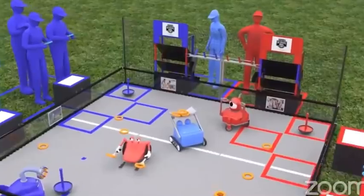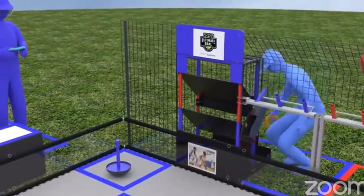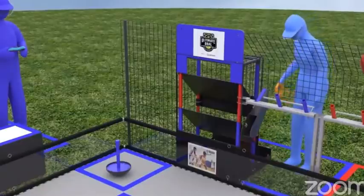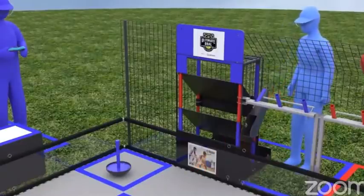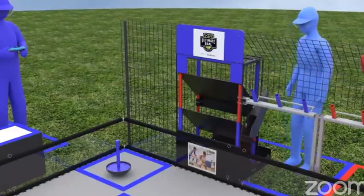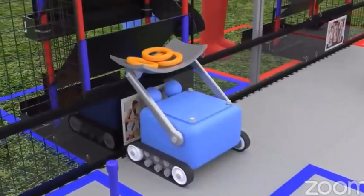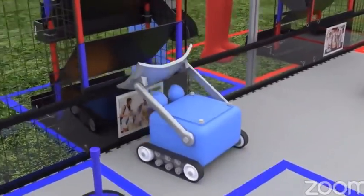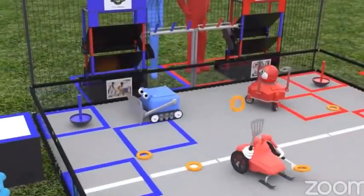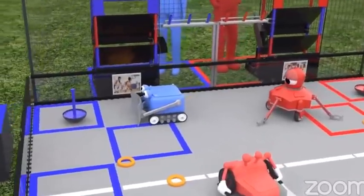Following the autonomous period is the two-minute driver-controlled period. During this time, human players are expected to return rings to the playing field as well as reset power shot targets. Each ring launched or placed into the low goal earns 2 points. A ring launched into the mid goal earns 4 points. However, rings launched into the opposing alliance's goal earn points for their alliance.